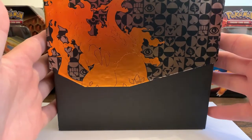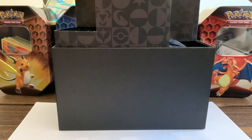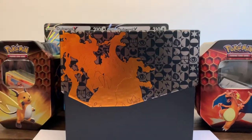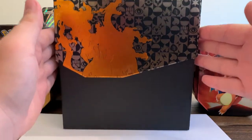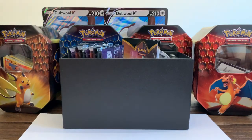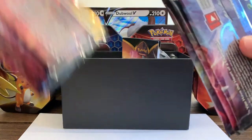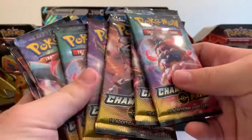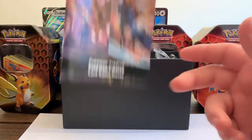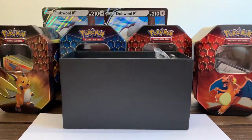Now let's get into the box itself. Wow, this thing is huge! Let's do that reveal again - it's so big. There are all our packs - 10 Champion's Path packs. They feel heavy in my hand right now. Setting them aside, let's see what else we get - here's the little trading card rule book.